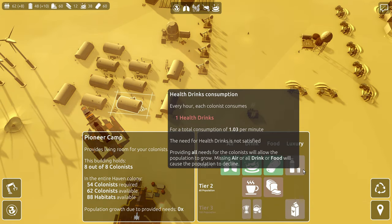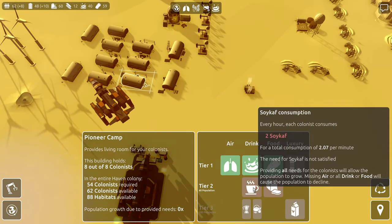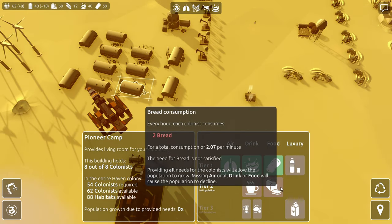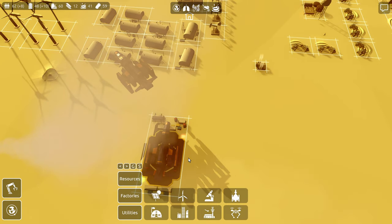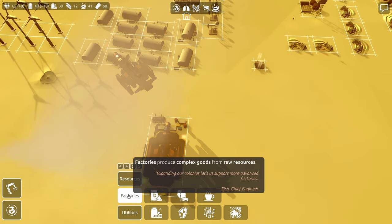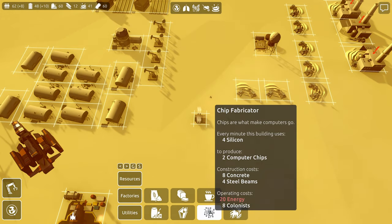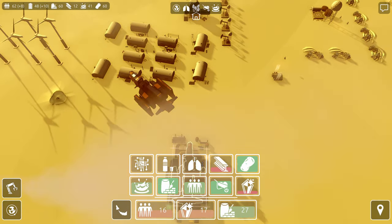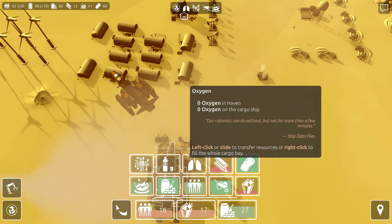They don't have the health drinks — we still need to do that. But now they're complaining that they don't have soy calf and bread. Well, we'll have to try to figure that out too. And we have new buildings — computer chip. I was wondering about this because I just used my last computer chip to make that habitat back there. And I really, really need that.